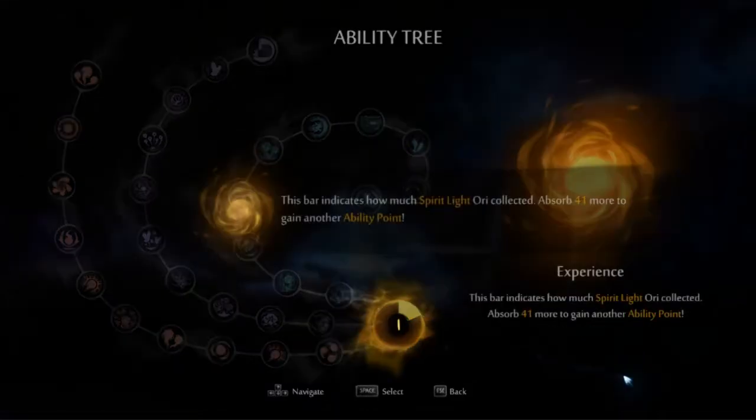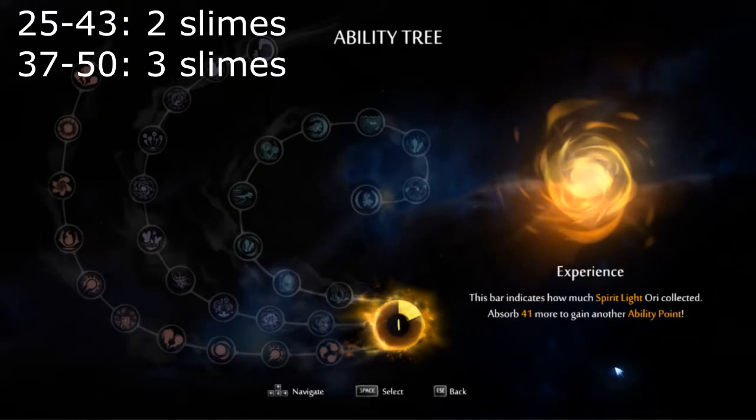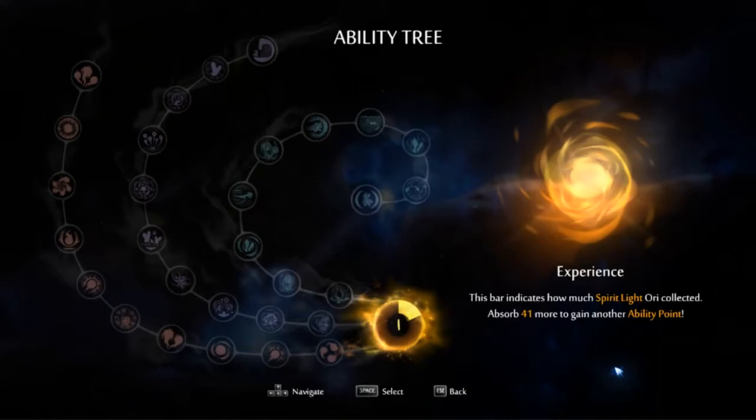Let me rewind a little bit — it's showing the experience numbers. This is also an important time to make note of what your experience is, because we have to set up another trick after we go through Blackroot called the Fronky Walk, where we get another time to level up. This level up is quite important. The experience numbers to keep in mind: if you're between 25 and 43 experience away from level, you need to kill two slimes in Blackroot Burrows. If your experience is 37 to 50 away, you can kill three slimes. If you're 44 to 50 away, you have to kill three slimes. This is your best time to check your experience number and figure out how many slimes you need to kill.